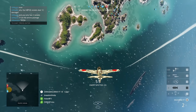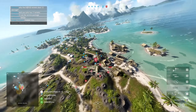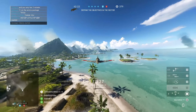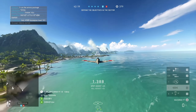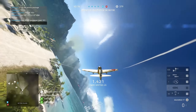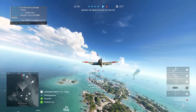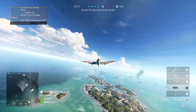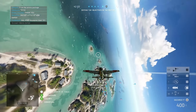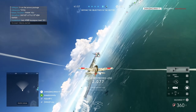Another problem with vehicle spawn is the fact that many of the breakthrough maps have an asymmetric spawn system. On Aerodrome, for example, there are 5 tanks on the British side when there are none on the German side until sector 3. On Arras, there are 2 tanks on the German side with no tanks on the British until the last sector. On Wake Island, there can be up to 8 tanks on the American side by sector 2 with 0 on the Japanese side until sector 3.